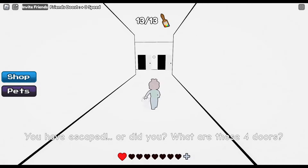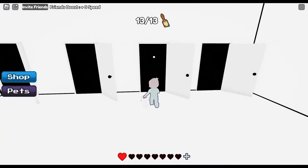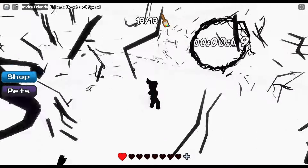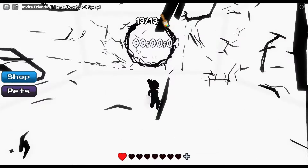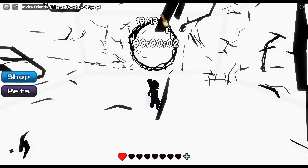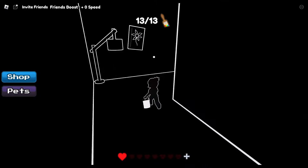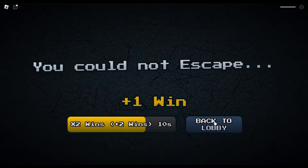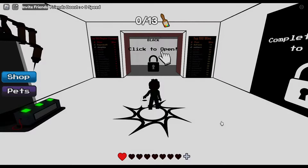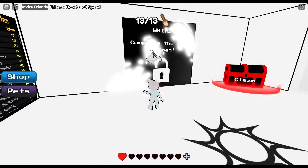On my second game, again you have a choice of the four doors. This time I went into door number three — same thing, it gives you a 10-second countdown. There was a black hallway with a monster behind me and I started running, but unfortunately it said I could not escape. It still says plus one win, so let's go back to the lobby.